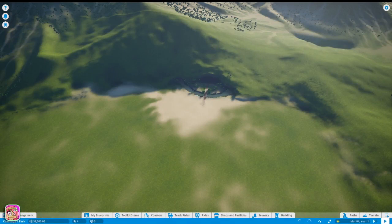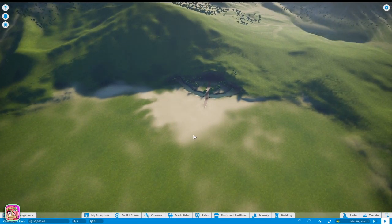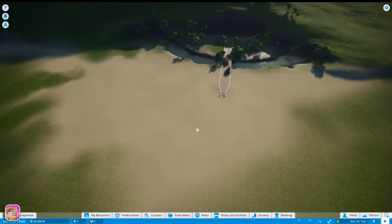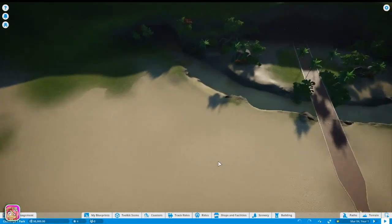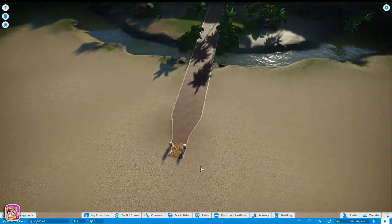We have a little entrance over here which is pretty cool. Let me find where the boundary is. Oh, there it is - right there. First off, we need to figure out what we need in the park. I tried to start another one of these challenges and it didn't go so well - I think I put too much stuff in at the start and probably shouldn't have done that.